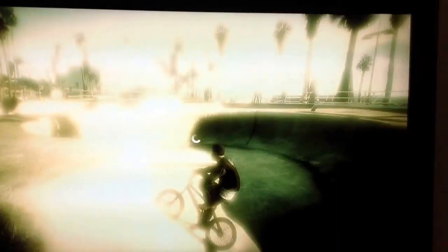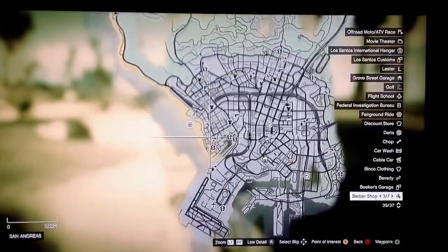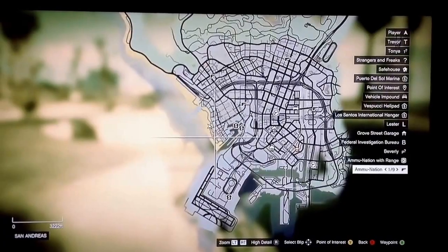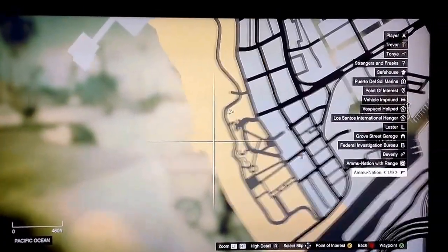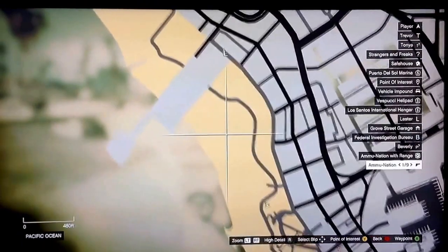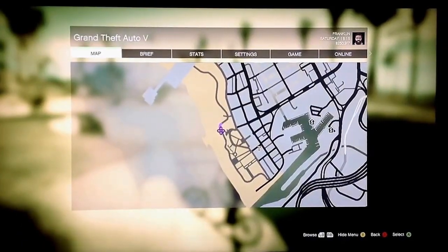Just click on the start button. You can see that the skate park is right here in the corner by the beach by the pier. You just put your waypoint there and that's where it will take you.